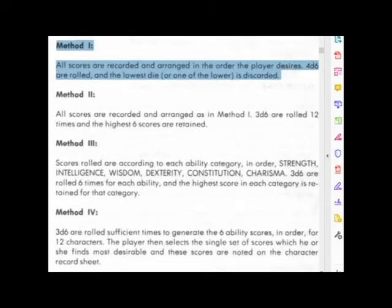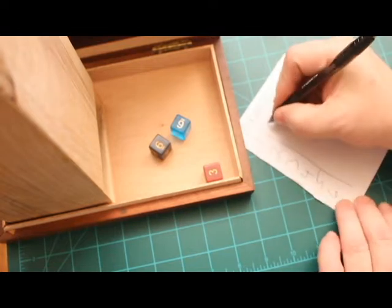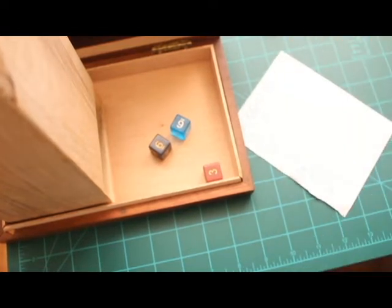Method one: roll four six-sided dice six times, or 4d6 times six. Omit the lowest die. For example, if you roll a six, a six, a three, and a three, you would simply take away one of the threes and write down fifteen for your first number.